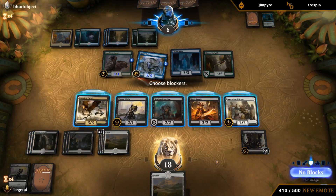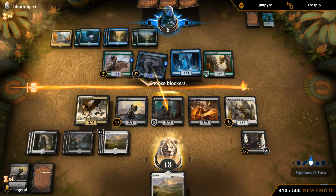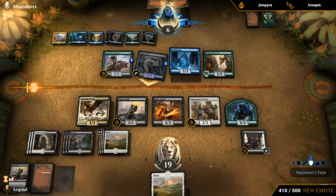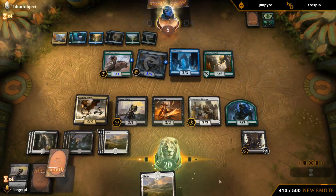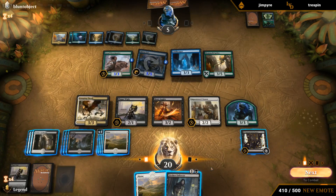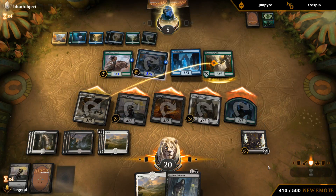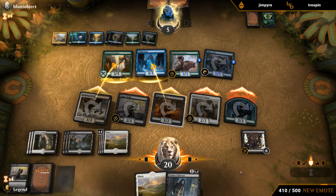Eel gets in there — could block with Grudian, could double block with Juggler and Plague White or Orator, or could just take it. I guess I'll block with the Grudian to make them use the Faerie if they have it. Incongruity — that's fine. They could be dead on the swing back if they don't have anything. With the Enforcer draw I think we're fine to attack here. They didn't have the Faerie — otherwise they would have cast it before on the death touch creature, and they would have cast it before blockers here. They need two removal spells somehow.